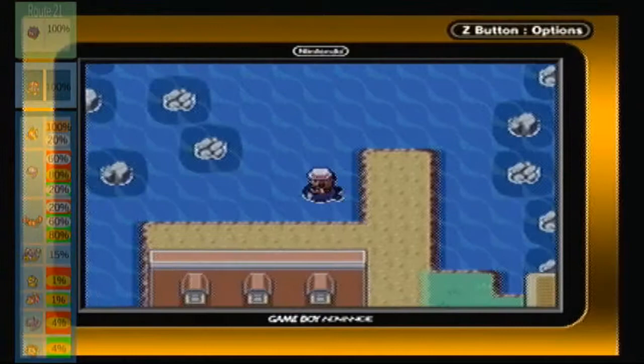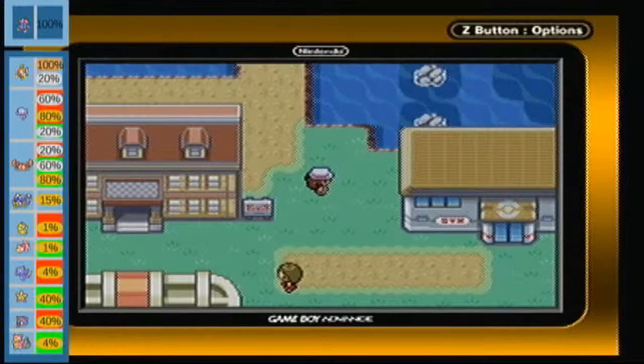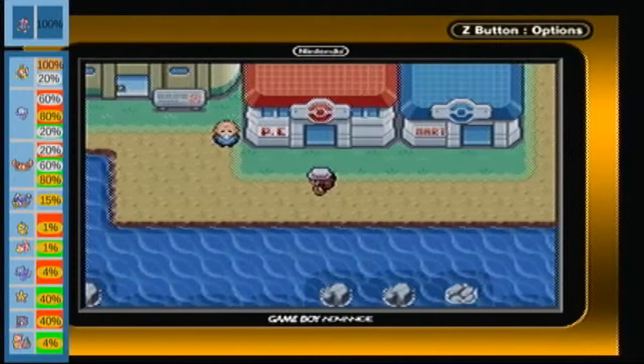And here we are — we are now on Cinnabar Island! Nothing much happens on Cinnabar Island, only a few things to mention here and there. One, they have a gym right over here.